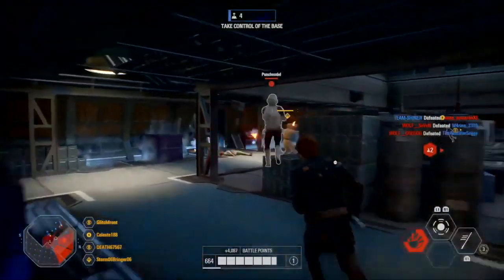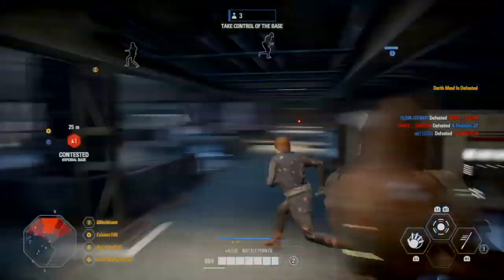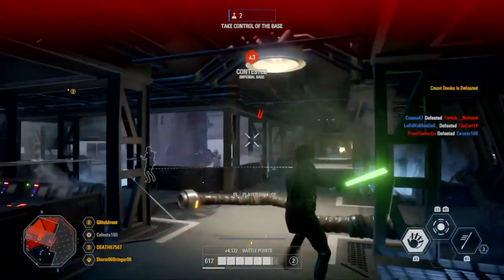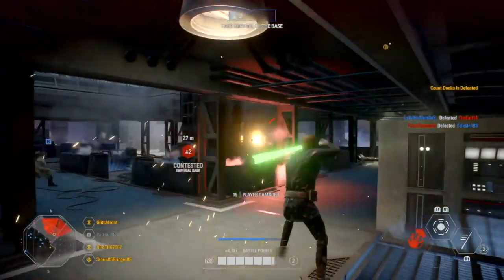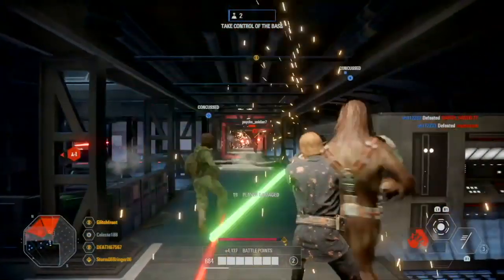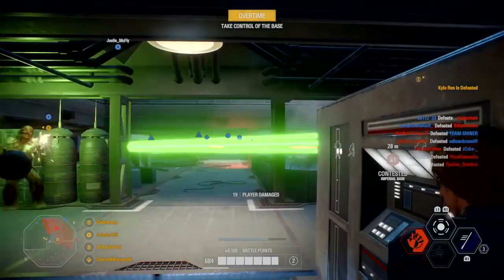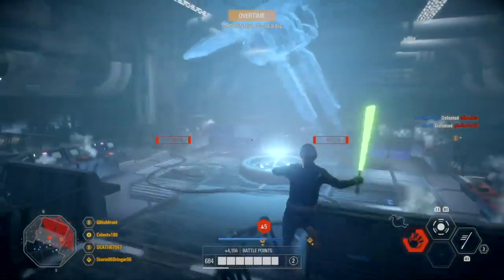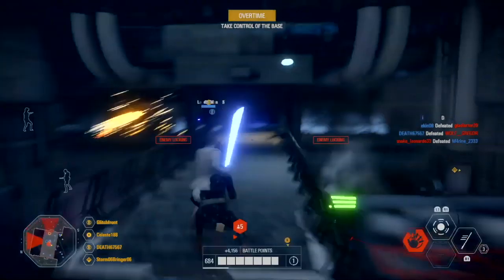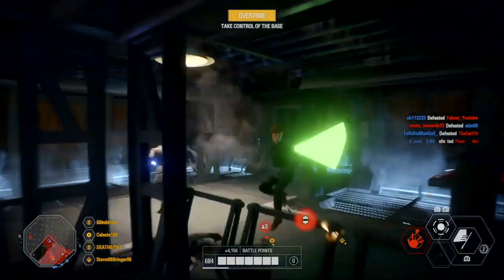For Luke, I use Intensify — if you don't use this card then I don't know what you're doing. This is easily the best star card for Luke personally, because for every enemy trooper defeated or 200 damage dealt to villains, it increases Luke Skywalker's lightsaber damage by 2% to a maximum. That means he will literally one-shot every trooper except the heavy, and deals so much damage to enemy villains — it's insane.